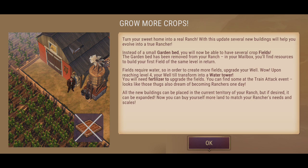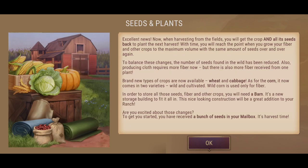Now you can buy yourself more land to match your rancher's needs and scale. So are we going to be able to increase our footprint of our home base? I hope so. Seeds and plants — excellent news. When harvesting from the fields, you will get the crop and all of its seeds back to plant the next harvest. You'll reach the point where you grow your fiber and other crops to maximum volume with the same amount of seeds over and over again. At least you don't have to keep going out finding all these seeds.